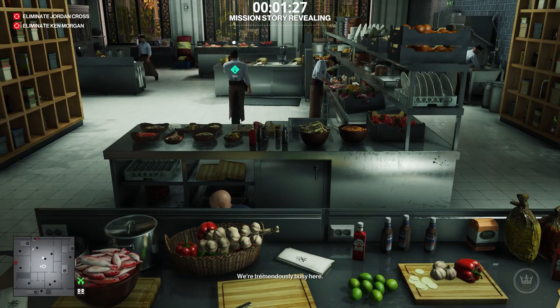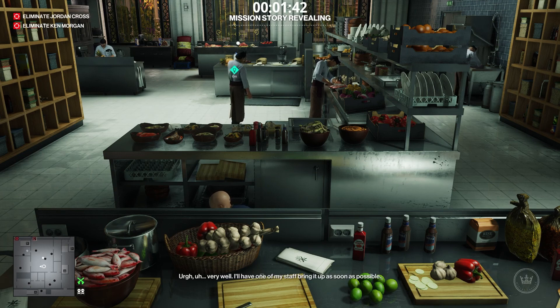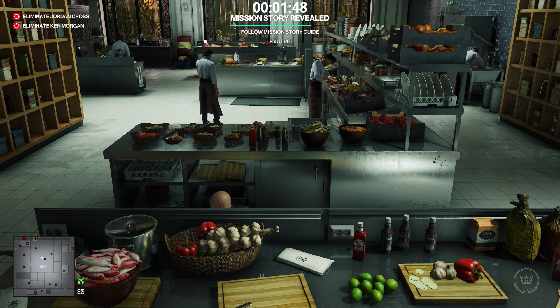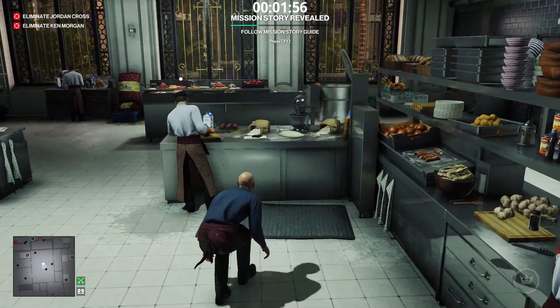Wait until the head chef finishes his phone conversation. Being sneaky, approach the table where the head chef is working. Take the cake topper and skedaddle.